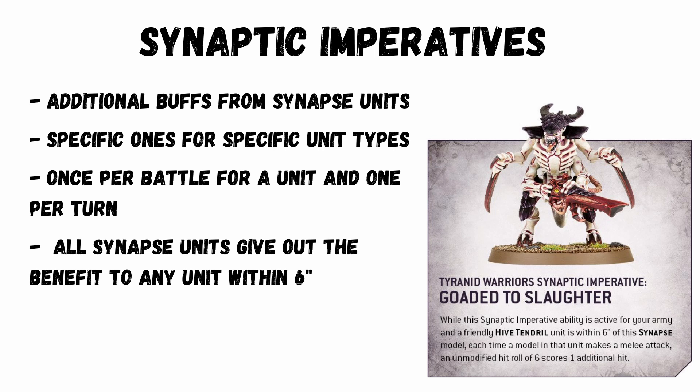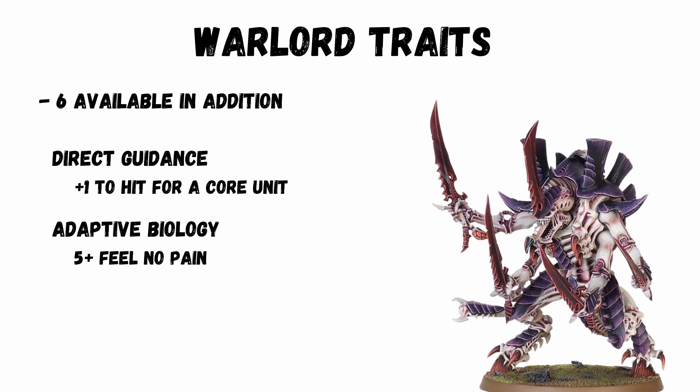An example is Warriors can be activated and give out exploding 6s to hit. Depending on how your synapse units are spread across the battlefield, this can essentially affect everything. Warlord Traits: there are 6 in addition to the high fleet specific ones. Really good options, and my 2 favourites are Direct Guidance — give plus 1 to hit to a core unit — and Adaptive Biology for a 5+ feel no pain.